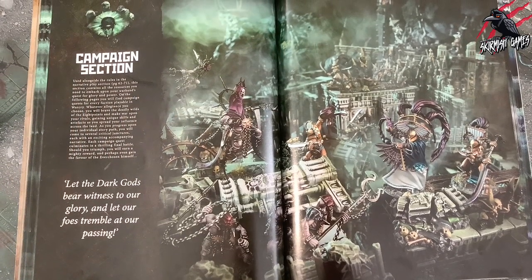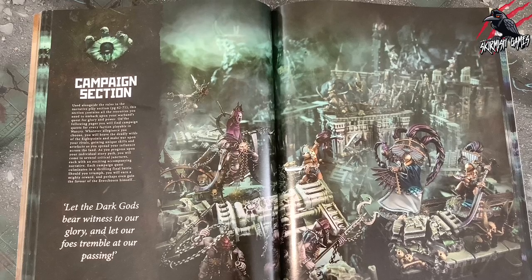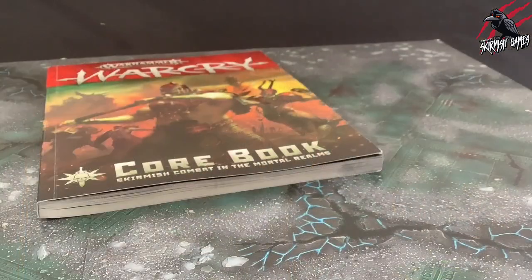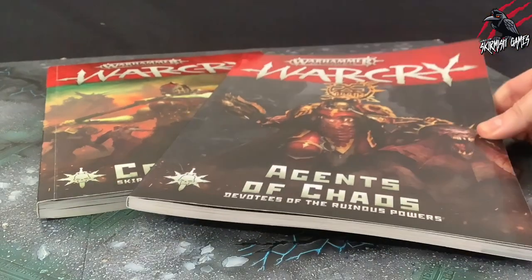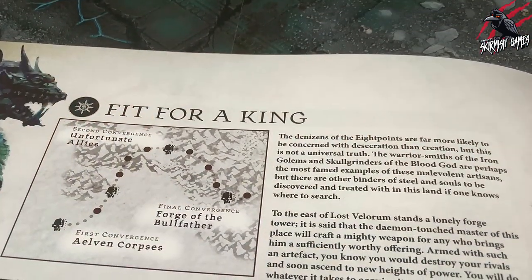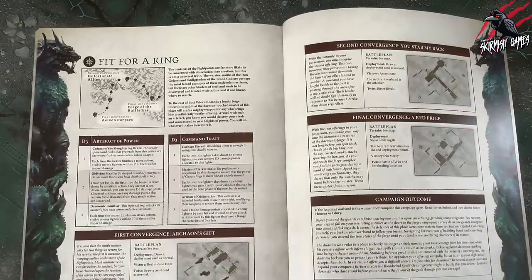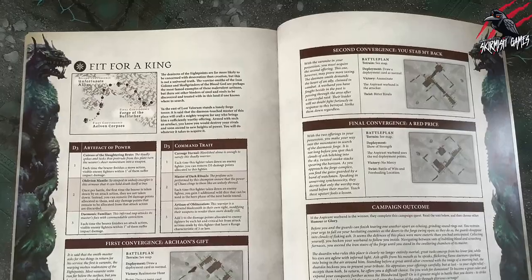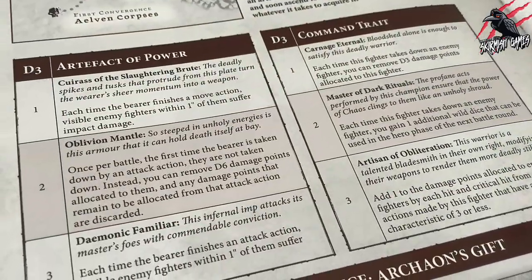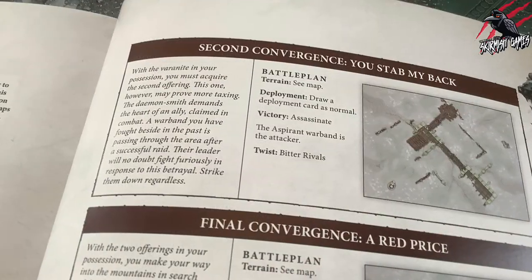Now let's take a look at the campaign section and have a look at the campaign quests. We'll use the Beasts of Chaos as our example and go through all the different options for them in the core book but also in the supplement books. Choose one campaign quest and read through it in detail to give you a good overview of the layout and what it contains, and then once we've understood that we can move on to part two where we muster our warband.